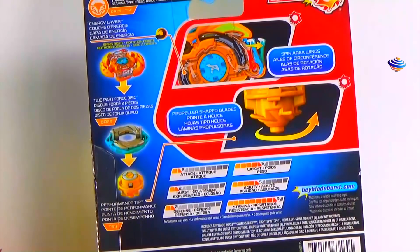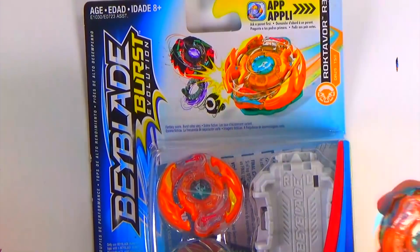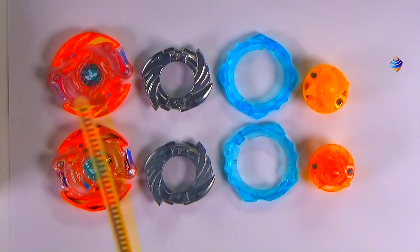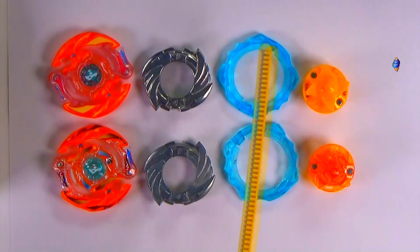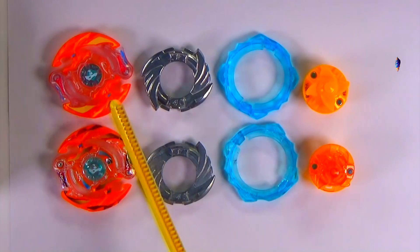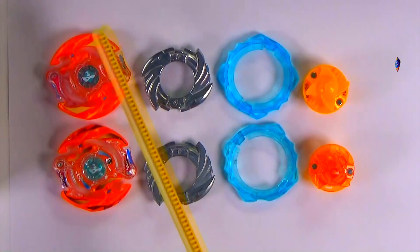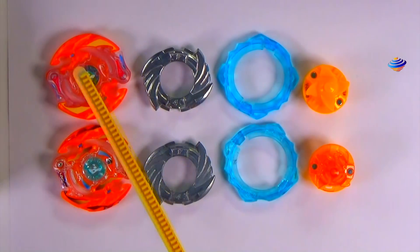That's kind of it for the front — covered the stats and everything. So we're going to open it, go part by part, and compare it to the Takaratomi version. Now we have the base to do a part by part comparison. On the top we have Berserker Roktavor R3, and on the bottom we have the Takaratomi Blaze Ragnarok. In comparison to the Takaratomi one, it's pretty accurate almost — it's just missing some parts where stickers would be, like this part right here. They covered some of it, which I guess is fine.